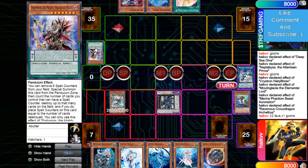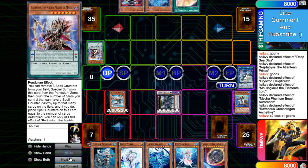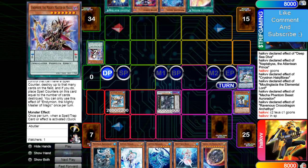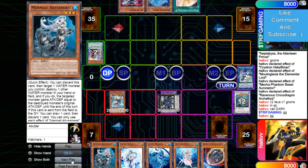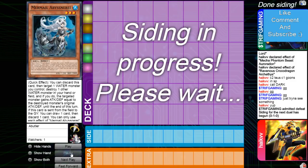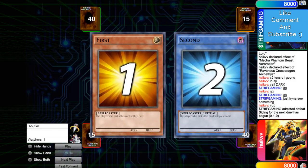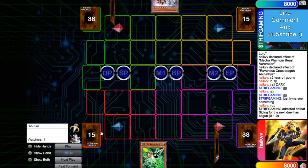One thing about Pendulum is I feel like it'd be one deck that could play through VFD, just because Mighty Master's scale effect is so strong — this thing single-handedly just beat Striker. He's going to call Dark and admit defeat. I'm just going to skip forward. Game two — that was a very, very, very quick game one. Now game two, we're going to see what Pendulum can do going first.